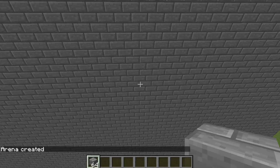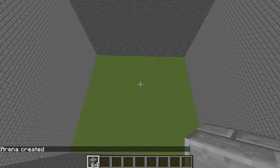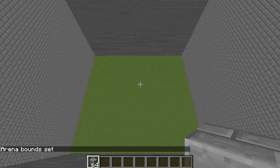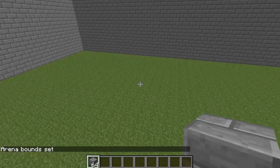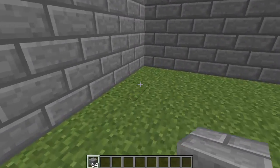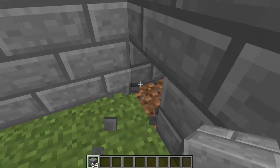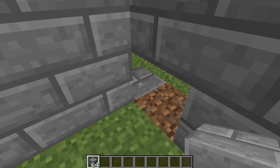Now we're going to have to link the points of our arena, so type `/TR setup`, the name of your arena — I called mine 'test' — and then `set arena`. Now go all the way to the bottom floor to set our lose floor. As soon as someone touches it, that indicates they've lost. Get your first corner, make sure you can see it — it has to be at the bottom.